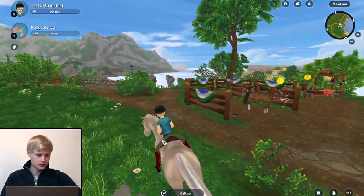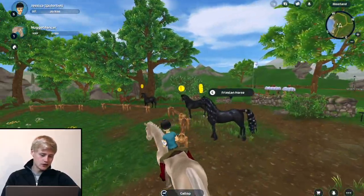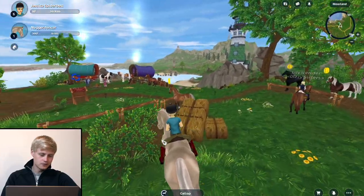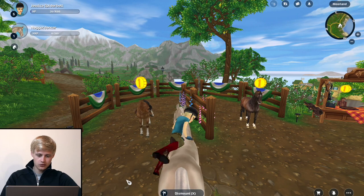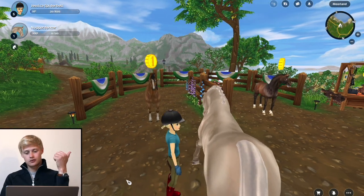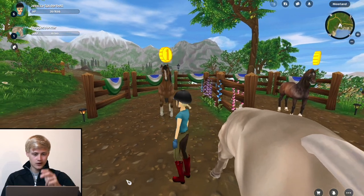Let me go for a little canter. It's also really cool when you have multiple horses because then you can train them all at different levels. Get off and take a closer look at the horses. So we have Andorra, Macho, and Antares — now we just have to find Gael.